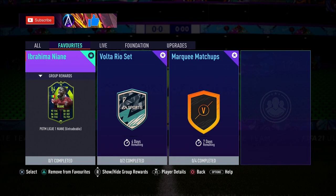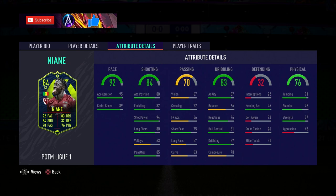Rule Breakers is coming - don't know much about it so far, but the card design looks sick. We will likely have an SBC for that tomorrow. This neon card coming in with no loyalty is around 32k, not too expensive. It's three-star three-star, which is amazing, and has high-low work rates. One thing to highlight about this card: pace, pace, pace, and pace.